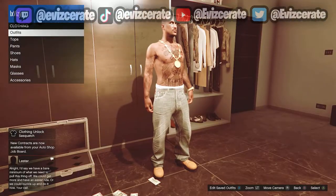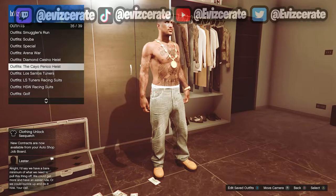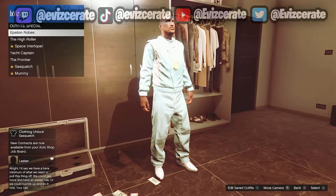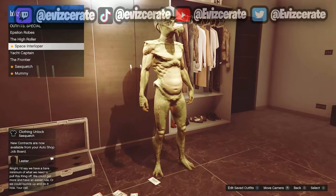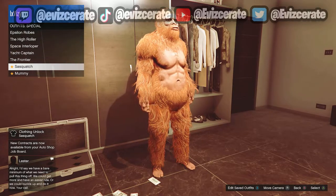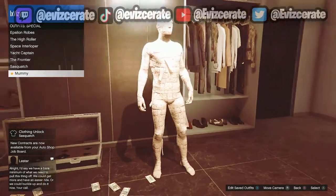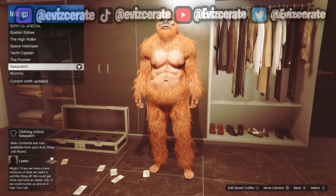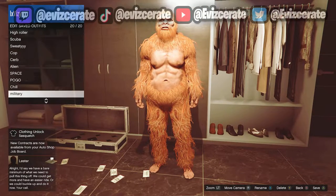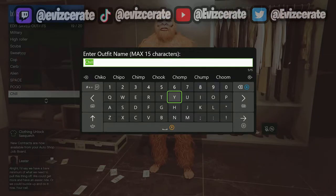To equip this outfit I recommend going to any one of your houses in GTA Online and then going to the wardrobe. In the wardrobe you'll be able to find all of your custom outfits and different clothing items. When you select the outfits tab and go down to special outfits, you can see I have the Sasquatch outfit unlocked. Just log into GTA Online anytime today and you'll get it completely free.